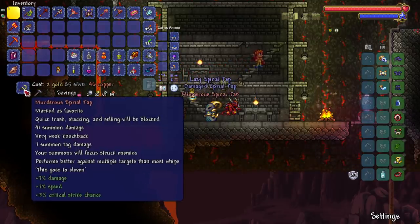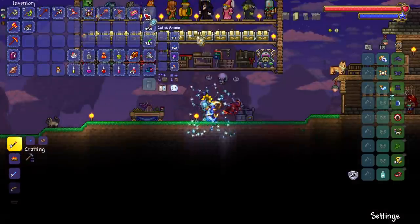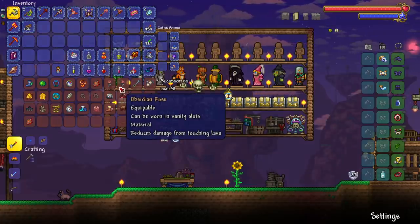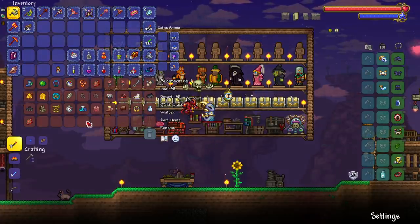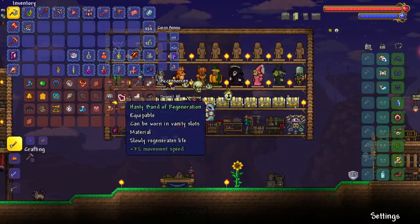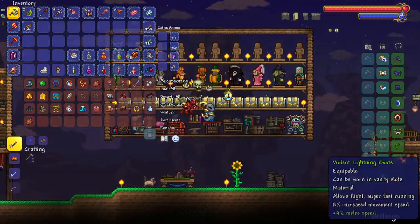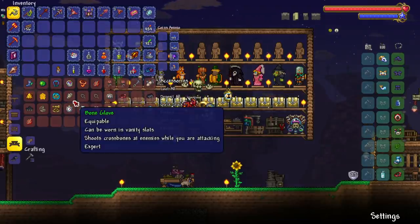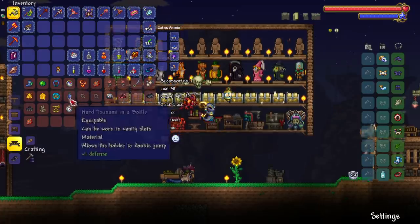Let me reforge this whip. Looking at accessories — I don't think I'm gonna be double jumping a lot, so that might be a swappable slot. Maybe an obsidian rose mixed with an obsidian skull, though I probably won't get hit by lava too often unless there are lava slimes. I have ice skates — might as well make Frostspark boots. Actually, the bone glove might low-key be better than having the double jump, so I'm going with the bone glove. I want those piercing bones.